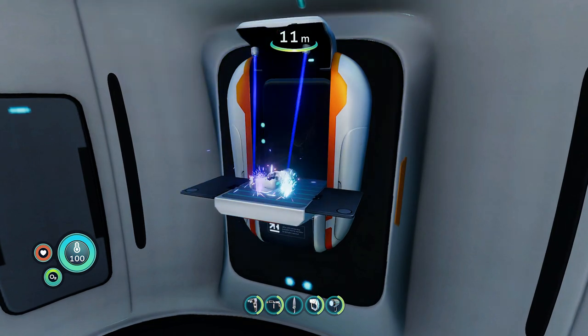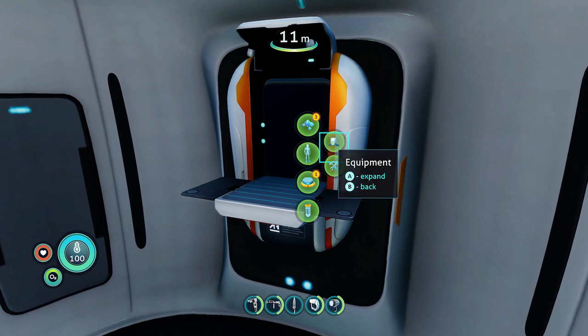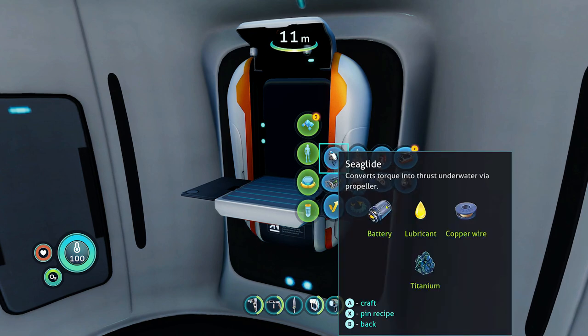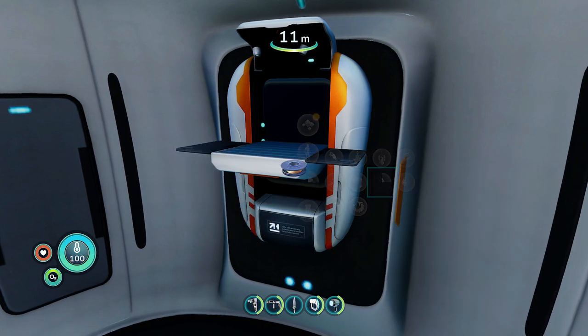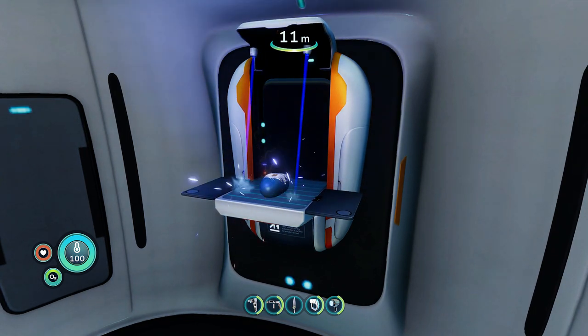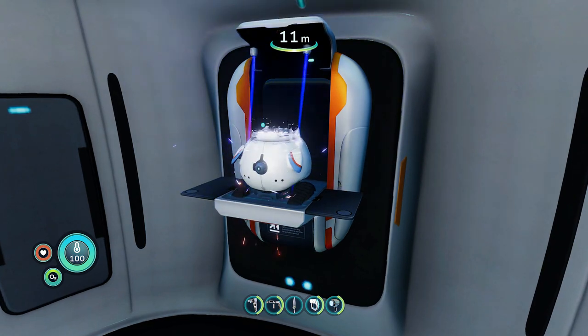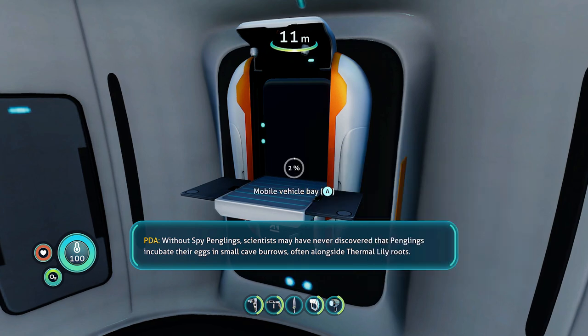Make the Habitat Builder — we might already have one from the Bob the Builder command, but make another one just in case. Then go back under Personal to Deployables and make the Spy Pangolin Remote, the Spy Pangolin, and also the Mobile Vehicle Bay.